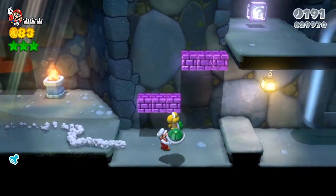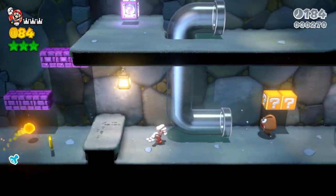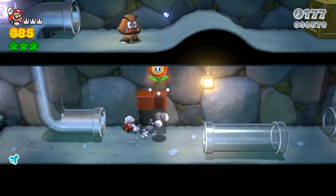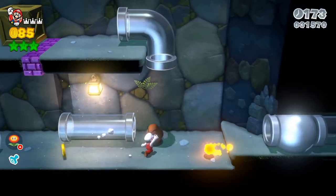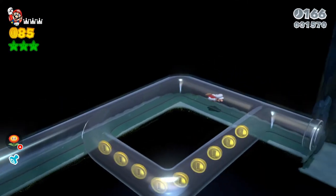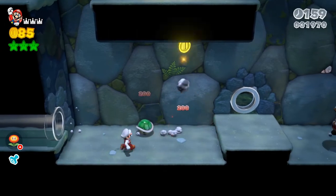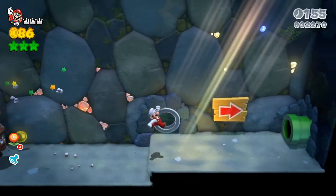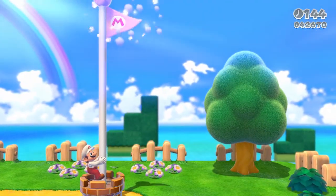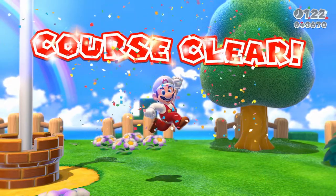You can bounce off the wall in a lot of locations. A lot of people do it at different spots — people do it here too. Pretty much any location where you're able to grab a green shell and hit the Koopa over and over works. That's pretty much it on how to get infinite lives inside World 1-2 in Super Mario 3D World.